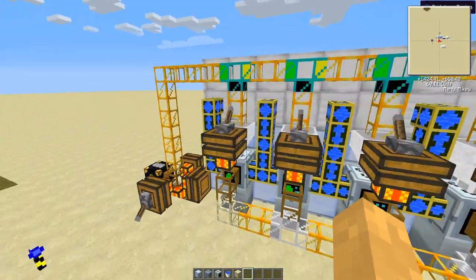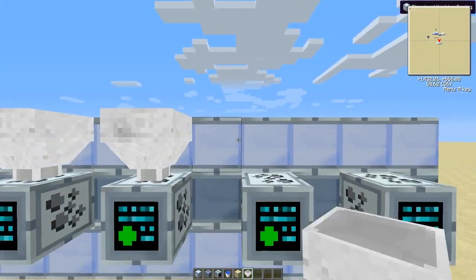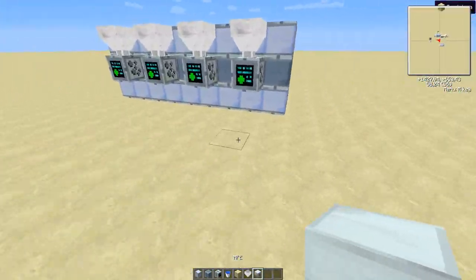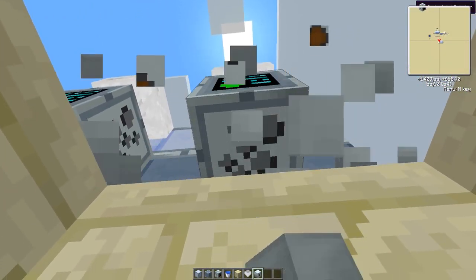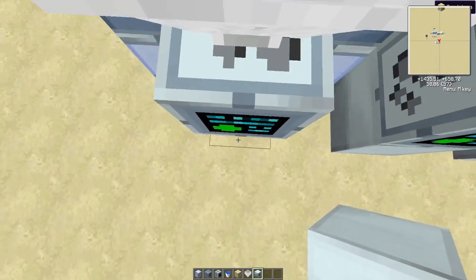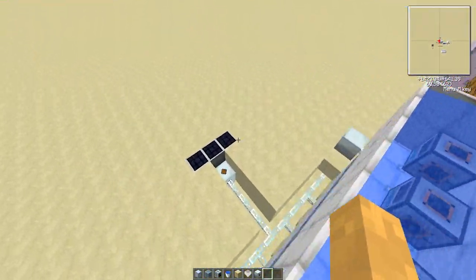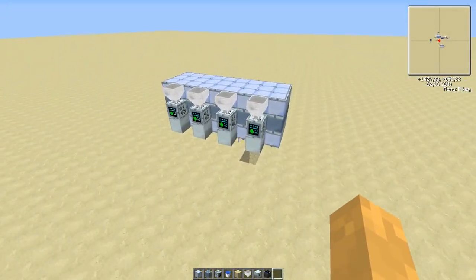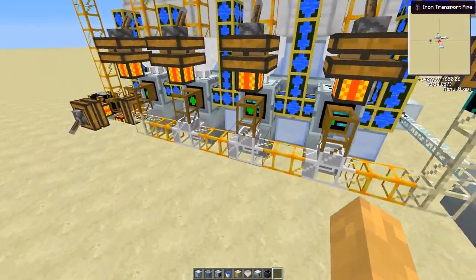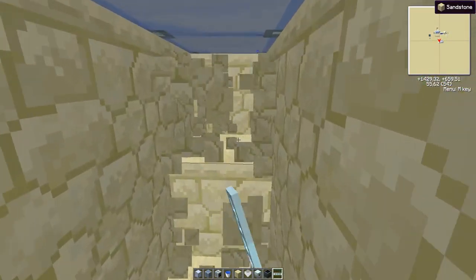Now let's look at hoppers — you'll need them, they're not too expensive, just some iron. Let's hook up the power first. When you're building this thing, you probably already have a pretty stable power station. I just have three ultimate hybrid solar panels just in case. Let's get some glass fiber cable.